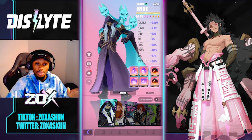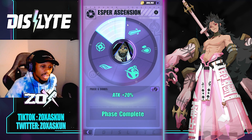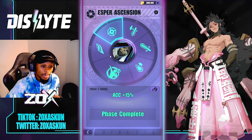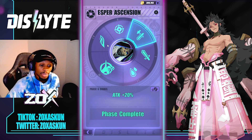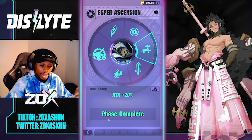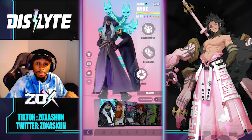For ascensions, he gets Speed +5, which is a significant amount in this game, Accuracy +15, and an additional 20% attack. Those are some really important sub-stats to look at.